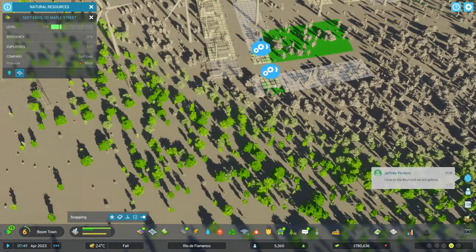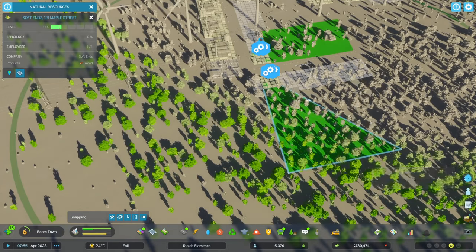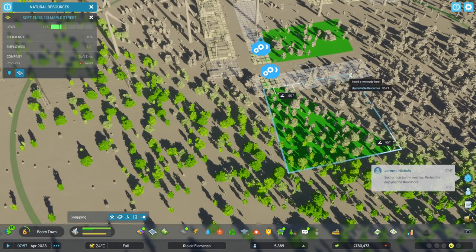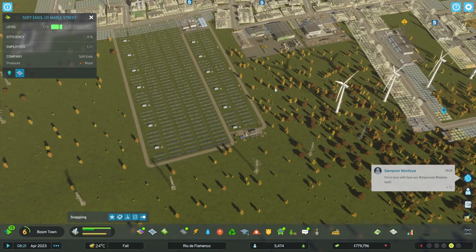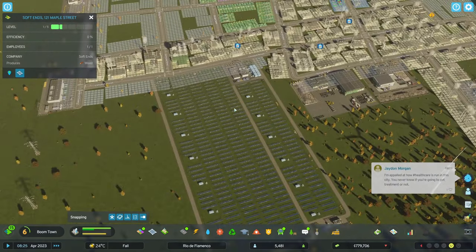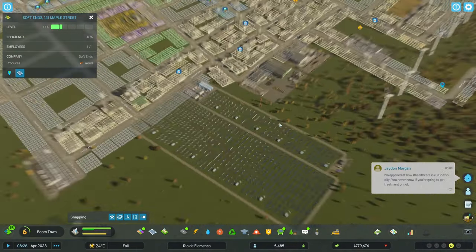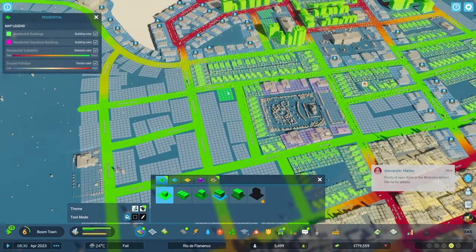I'm putting some timber industry here — it's completely different than before. One thing you can do is mark out the area they can exploit for resource consumption. The first one didn't have any timber available because those trees were grayed out. The second one I outlined had some green trees that were available for resource consumption.